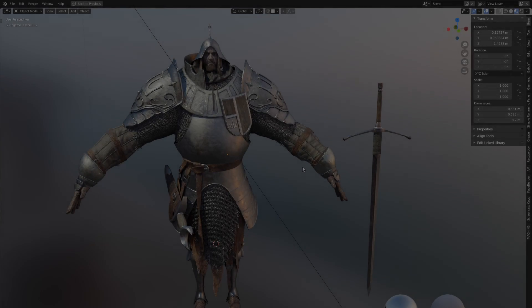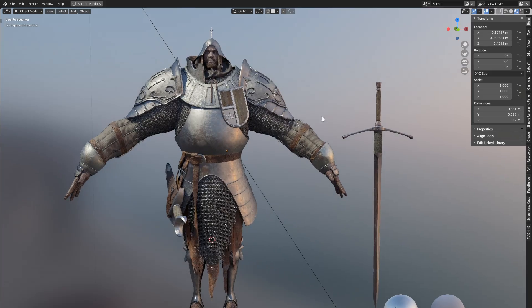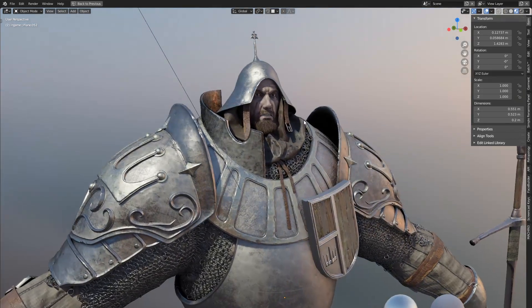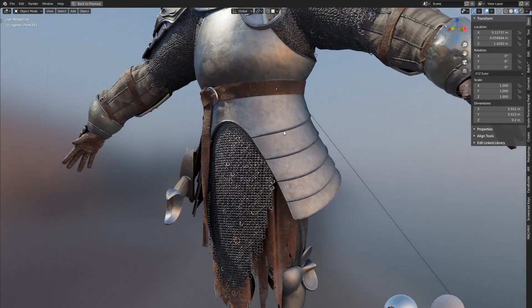Hello people, Max Puliero here. A brief introduction of myself: I'm a 3D artist based in Tokyo, Japan from 2006. I'm specialized in characters, and I worked for a lot of companies on a lot of titles such as Dark Souls 3 and the Metal Gear series.